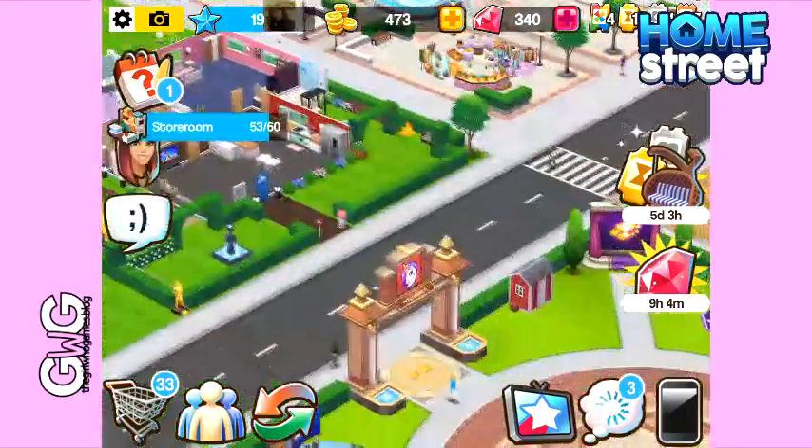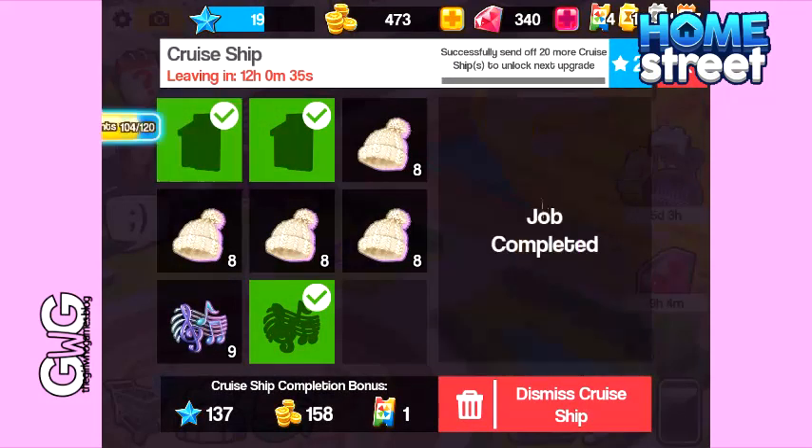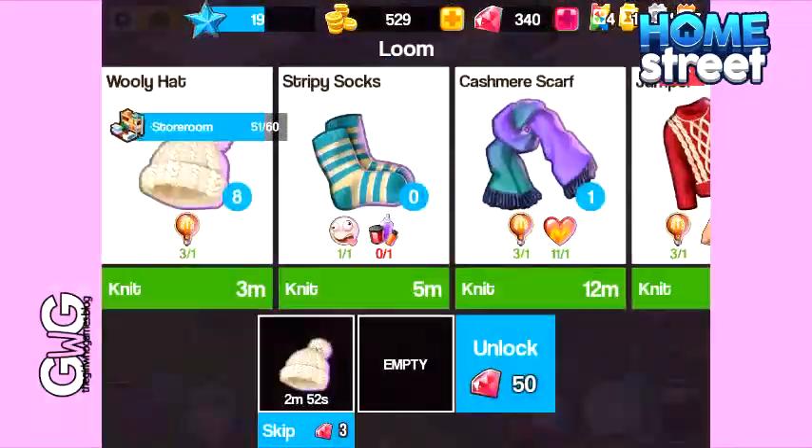The final bird house is ready to collect, so we can go back to the cruise ship, click on the bird house task and click the green tick to complete it. There's another woolly hat there too so we can complete that job as well.